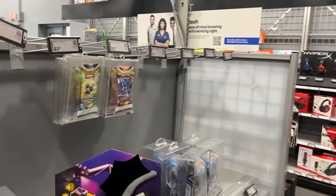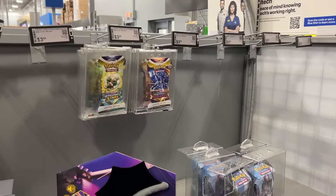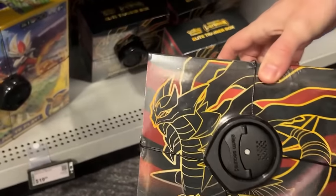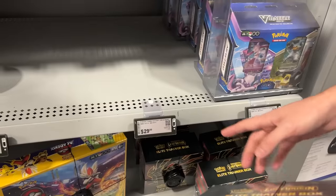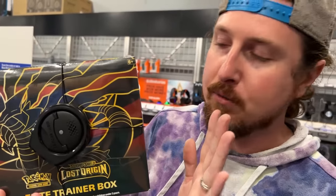We're actually in Best Buy right now looking for some Lost Origin for the Lost Origin binder, and as you can see they don't have a whole lot. They do have elite trainer boxes — they're probably $39.99. I'm hoping they're the normal price of $40. This seems to be all they have.